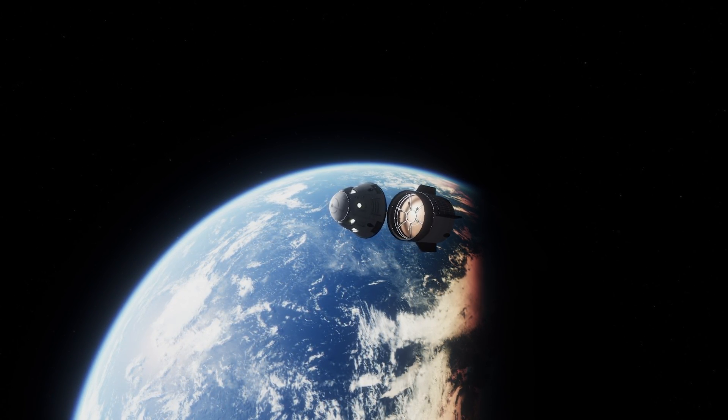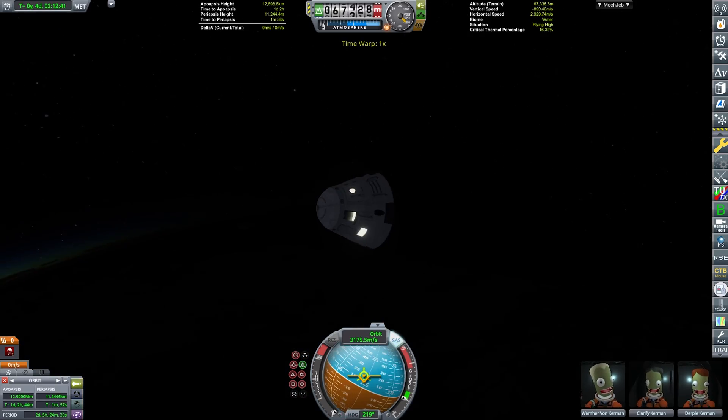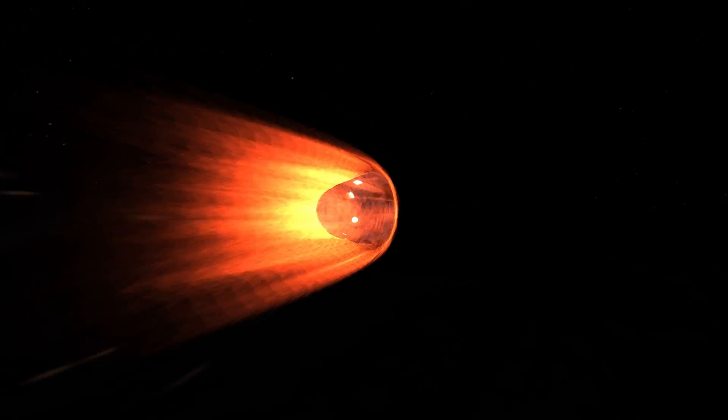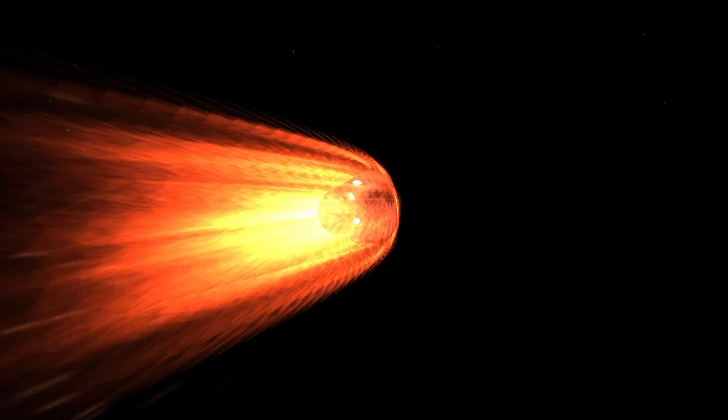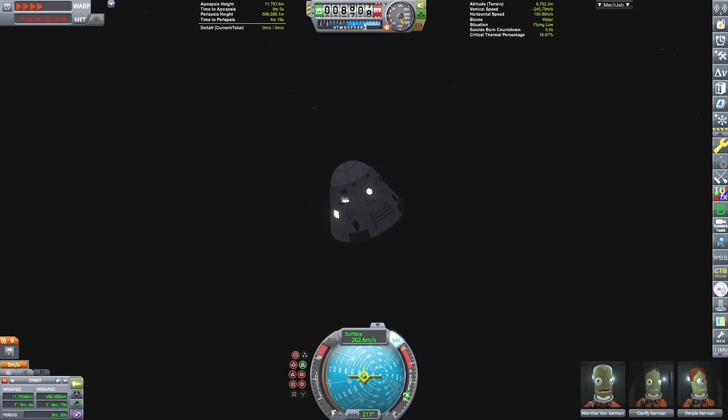We have now reached Kerbin's atmosphere and our capsule is smashing through the currently very thin air at several kilometers per second, getting engulfed in plasma before slowing down enough due to atmospheric drag to deploy our parachute. And now it is just a matter of time before they splash down into the oceans of Kerbin. Ladies and gentlemen, if you enjoyed please make sure to like and subscribe with post notifications so you don't miss a video — I hope to see you in the next one, bye.